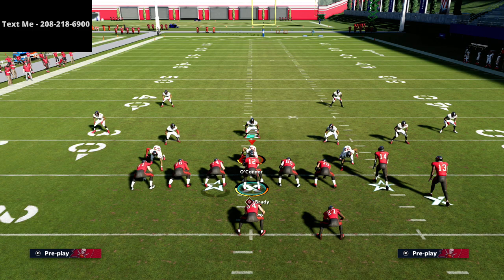I encourage you to try this out. If you want to learn the rest of the west coast offensive guide, just text me — my number is 208-218-6900. Or if you want to sign up for the text message membership where we give free offensive and defensive guides to you every single week, just text the word 'madden' to 208-218-6900.